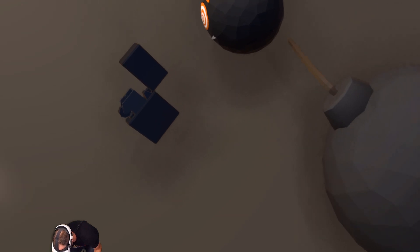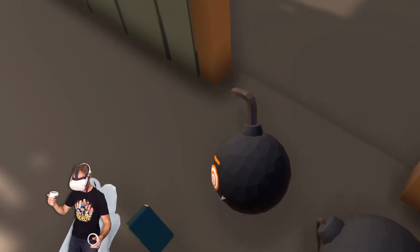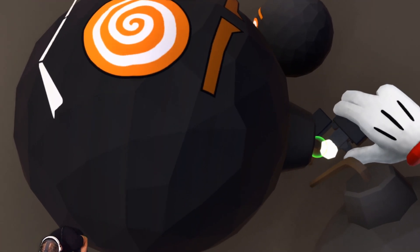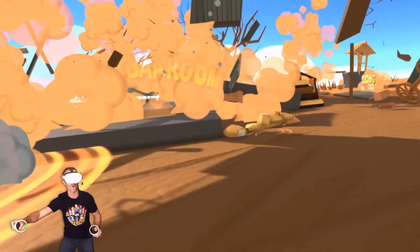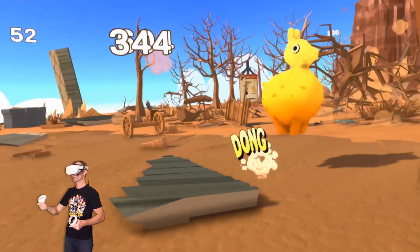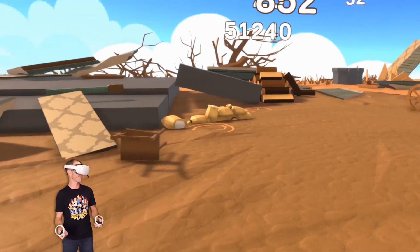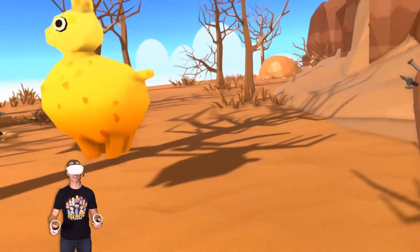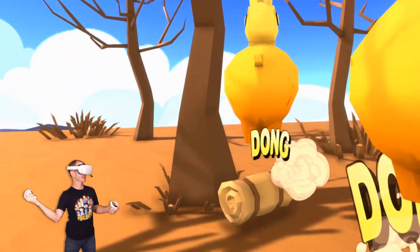I'm going to lay that down there — the wicks don't really sit in the ground too well. Let's put that one there as well, put the wicks together, and I'm just going to light them both. Whoa! I just blew up a forest. Take that, animals — I don't think there's any animals in that forest. Definitely not now.